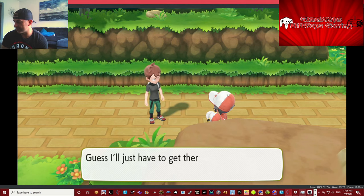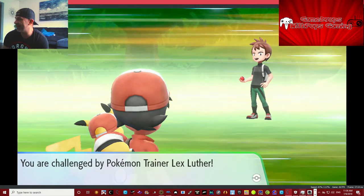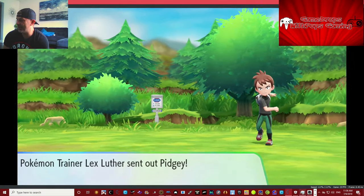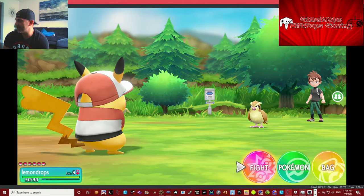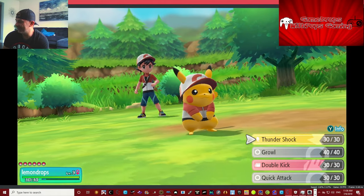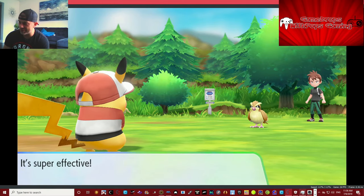Yes, we need badges! He wants to fight — them's fighting words, yo. All right, Lex Luthor, look at him. He's got Pidgey — we're gonna make him into fried chicken. I should have named my Pikachu John Cena, he can't see me. One-hit wonder over here.